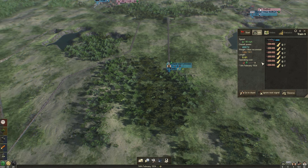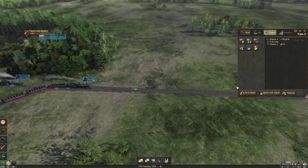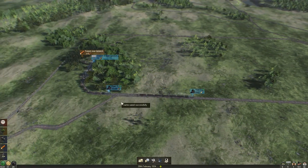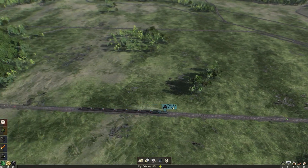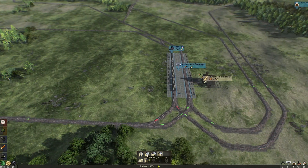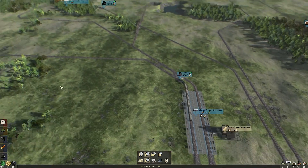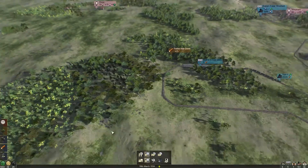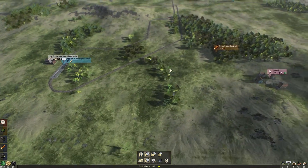All right, let's see if our double-platform system is actually working, because what should happen — come on — this train is done with loading before the other one even arrives. Let's go over here and see if we can now build the extension. No, it's 75 lumber tokens, which we still don't have. That's unfortunate. The toolworks is almost empty, so we definitely need another train.